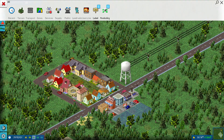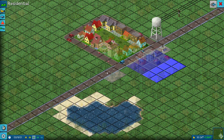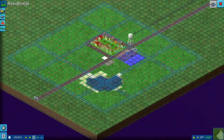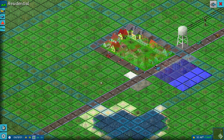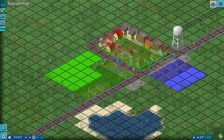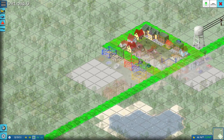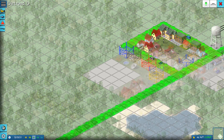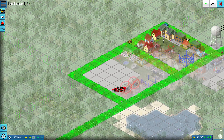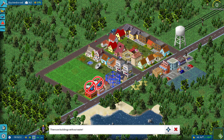Let's do that — zones, residential. There's a grid layout here, which is interesting. Then we'll get our road — going to build, roads, dirt road again. Going from here to here. There you go — got your dirt road. There are buildings without water already.